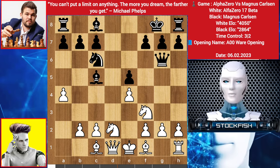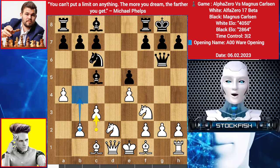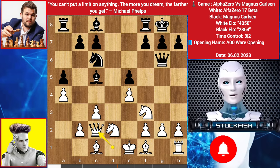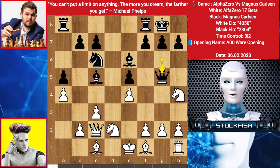Knight goes to f3, we have castle. Magnus is threatening to play f5. We have c3 — Alpha wants to play b4 or start pushing his pawn on the h-file. So a5 by Magnus, queen up to c2, bishop goes to e6, knight goes to h5, queen comes to g5, knight back to f3, queen on g6, we have knight h4 again — repetition move.